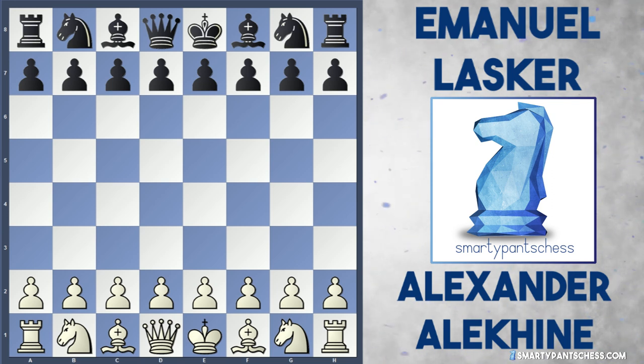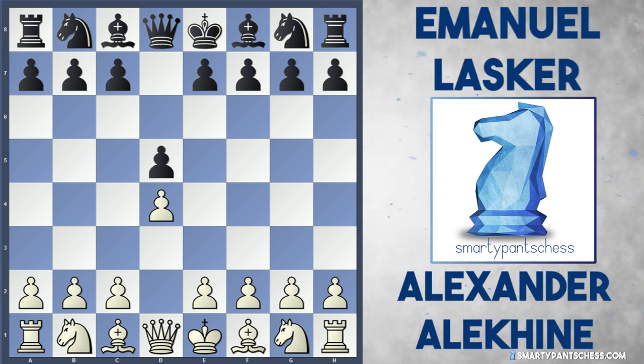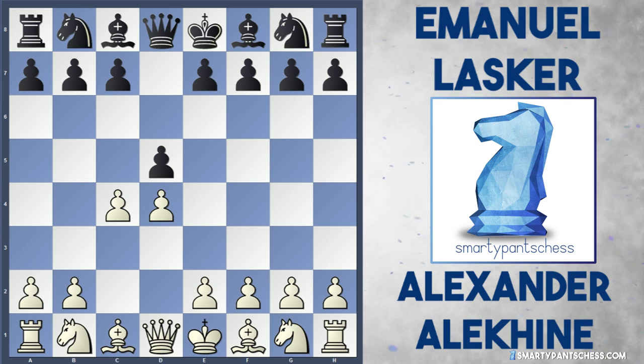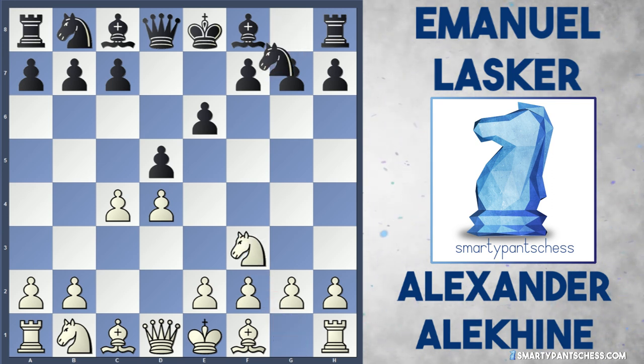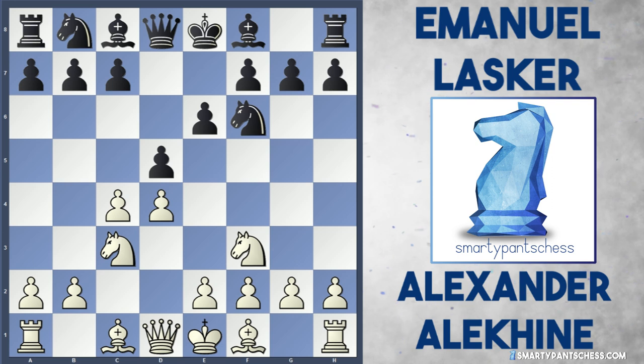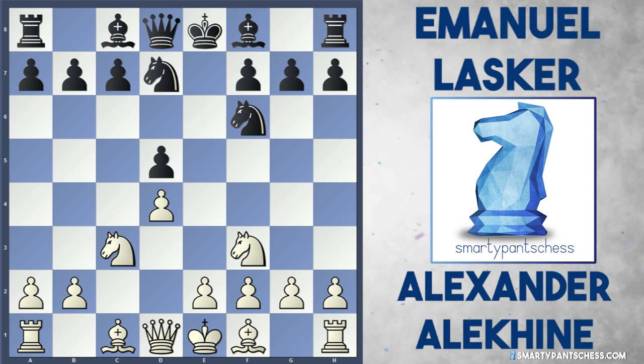Alekhine is white and Lasker is black. Alekhine starts off with 1.d4, Lasker plays d5, and c4 is played by white, then e6 from black. So we're getting into a Queen's Gambit Declined. Once Knight f3 is played, Knight to f6 and Knight c3 from white. Black continues with Knight bd7 and white decides to exchange on d5 with cxd5, and black recaptures with the pawn.